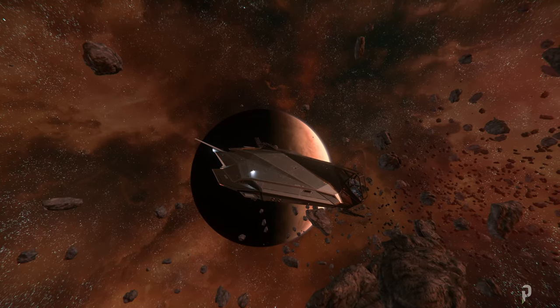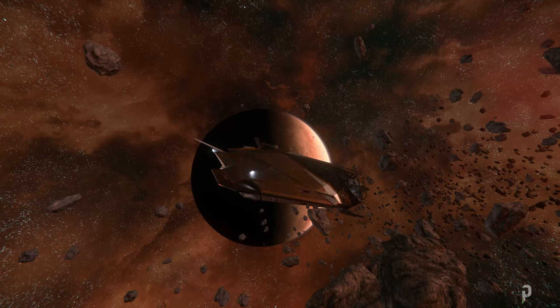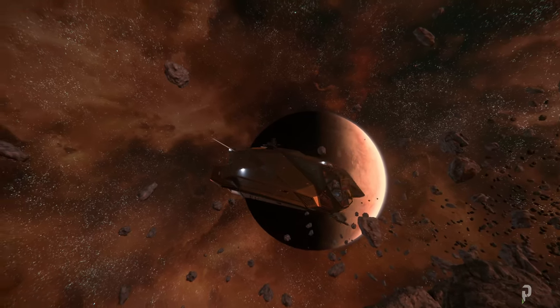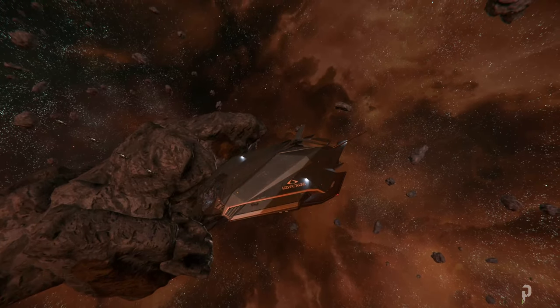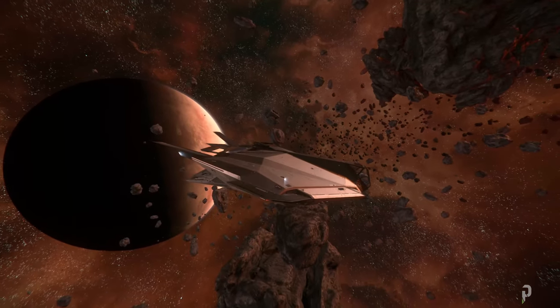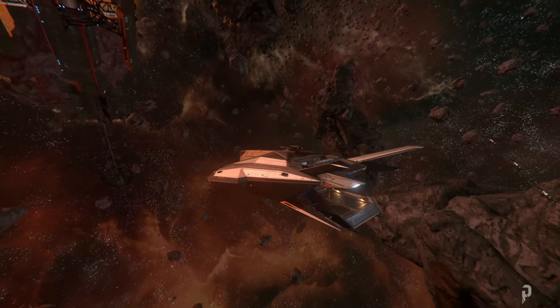Hey guys, it's Phase One once again. Today I'd like to go over this new ship from Consolidated Outlands called the Nomad. I find this ship very interesting — the exterior is very unique. It looks a lot like my old ship from Elite Dangerous, the Asp Explorer, so it kind of gives me that feel.